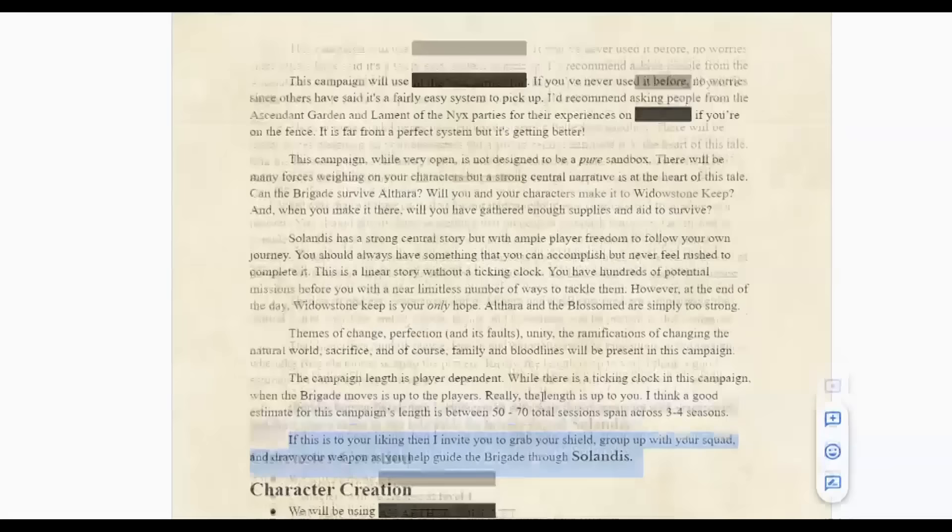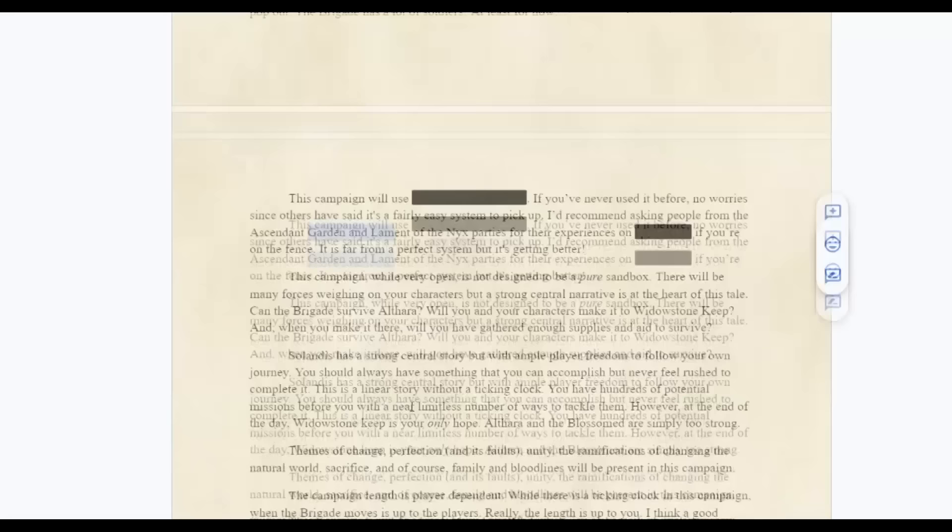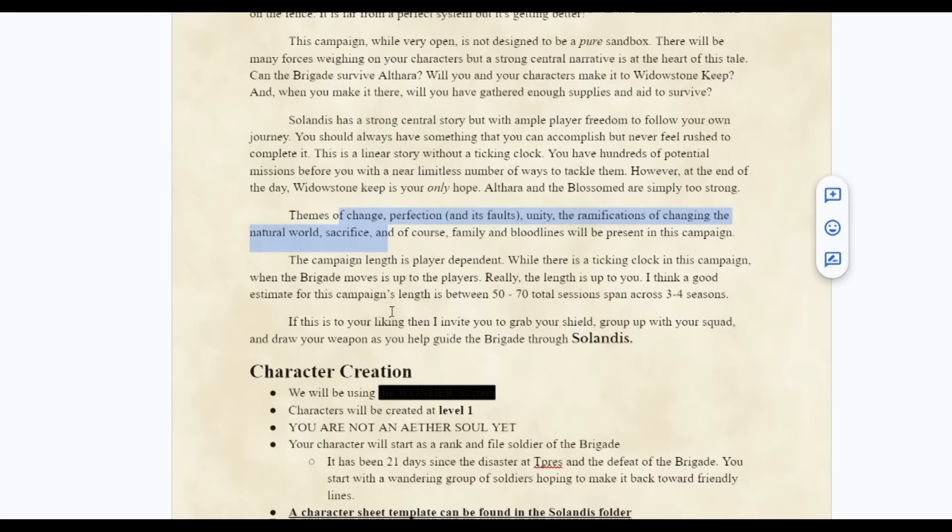That's how I set up the 'In This Campaign' section — hitting all the notes: what you're doing in the campaign, the campaign style, who's welcome, what system you're using, your DMing style, the themes, and the campaign length. If you don't know the length, you can say you hope it ends by a certain date, or discuss it in Session Zero. I like to note that after about two or three years, most campaigns start getting a bit stale because players want to play different things — so it's worth keeping an end point in mind.